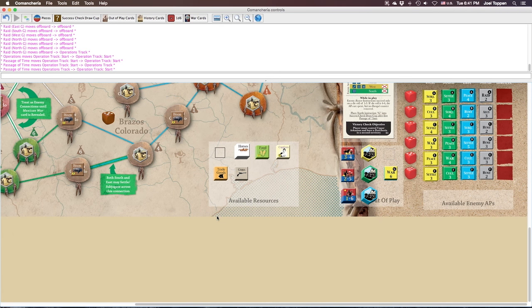Find the round passage of time and operations markers and put them in the start space on the operations track. Find the round culture points and military points counters and put them into the three on the general record track. The APs — your player action points — go into the one space on the general record track. The MPs marker and available enemy APs square marker go into zero. The only function of the MPs piece is as a mnemonic device when moving a counter, to help you track how many movement points you've spent.